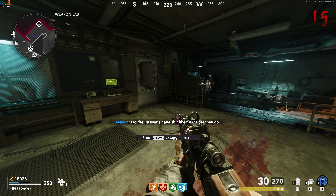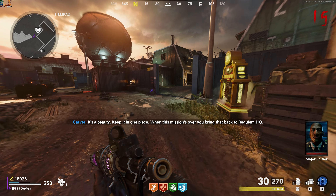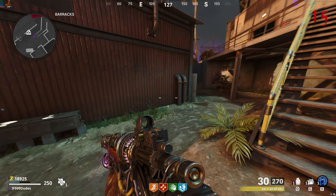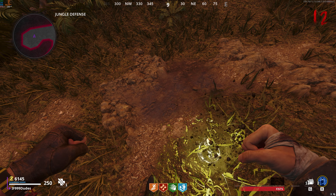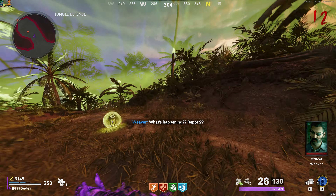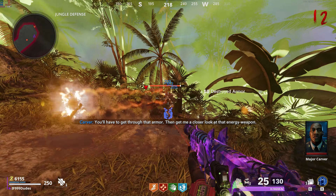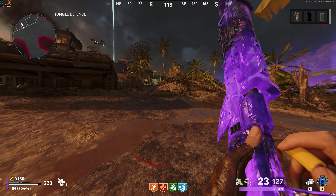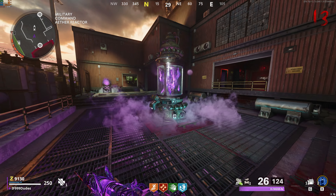Now you have the Ray K-84, which has two different firing modes — that's important for later and that's why we needed it. Getting back into step four, you need to dig up three different holes to find ethereum canisters that will charge the ether reactors further, but each one has their own quirk. For the first one, come to the back of jungle defense here and dig up the canister. This canister will start a lockdown, spawning a green bubble that you have to stay inside of. A bunch of dogs and manglers will spawn — survive for about a minute to a minute and a half.